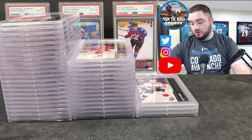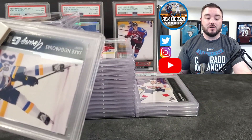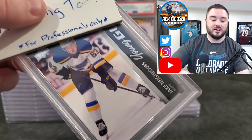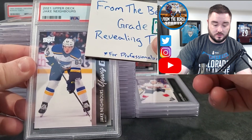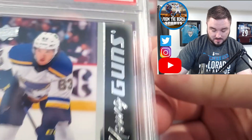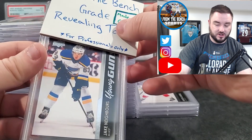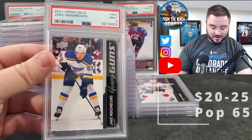We'll finish off with the last two Jake Neighbors. This is probably going to be a two-part video since we're about 20 minutes in — the second half will cover the Marvel and football cards, so make sure you like and subscribe! Let me know who your favorite card was. First Jake Neighbors — maybe that top corner there — PSA 9. Last Jake Neighbors — gem... gem... no, just mint — another PSA 9.